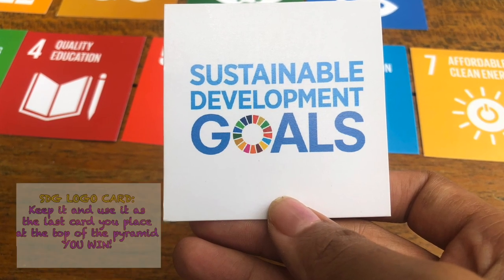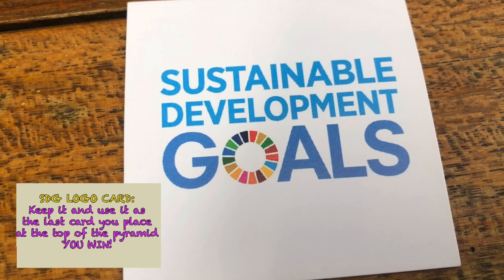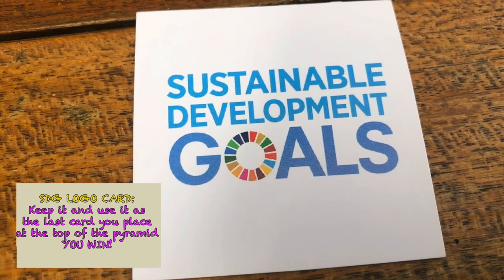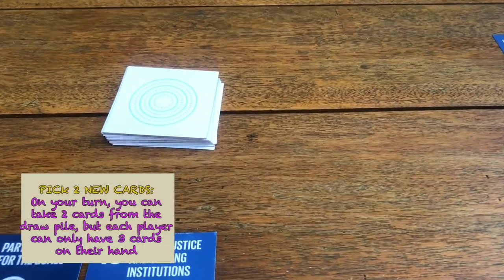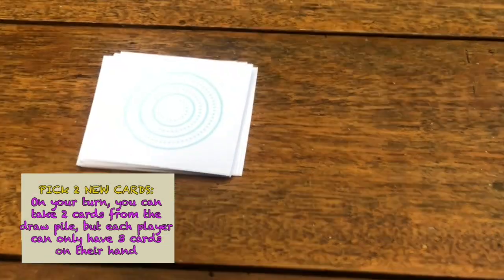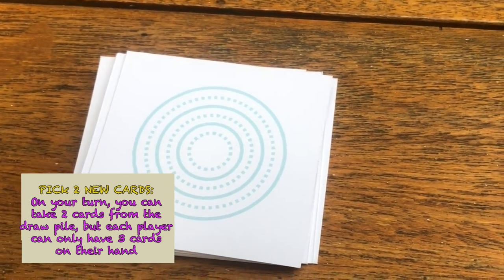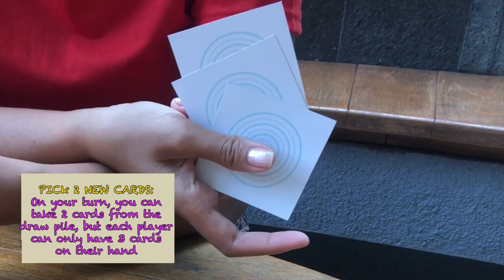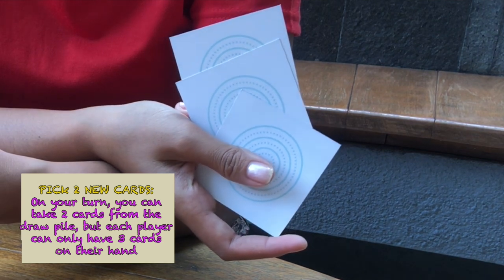What if you get the SDG Logo card? Keep it, and place it on the top of the pyramid when all the SDG goals are completed — you win! Lastly, on your turn you can always pick 2 cards from the draw pile, and this counts as one action. But each player cannot have more than 3 cards in their hand; any excess cards are to be put back into the draw pile.